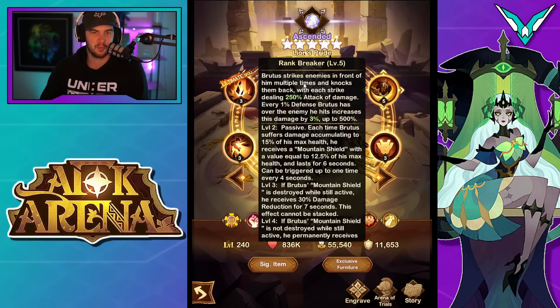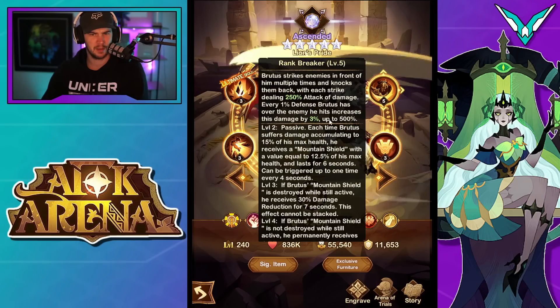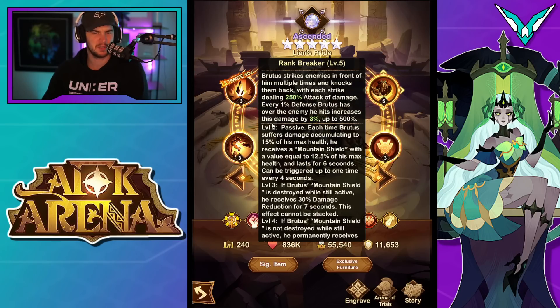Next up, we have Rank Breaker. Brutus strikes enemies in front of him — it looks like this has a pretty decent range from the little tests that I did — multiple times, and knocks them back. With each strike dealing 250% attack damage, for every 1% defense Brutus has over the enemy, his hits increase the damage dealt by 3%, up to 500%. If he's got a stack of defense, I don't think this will come into play too much in campaign, but in PVP it's going to be quite valuable.